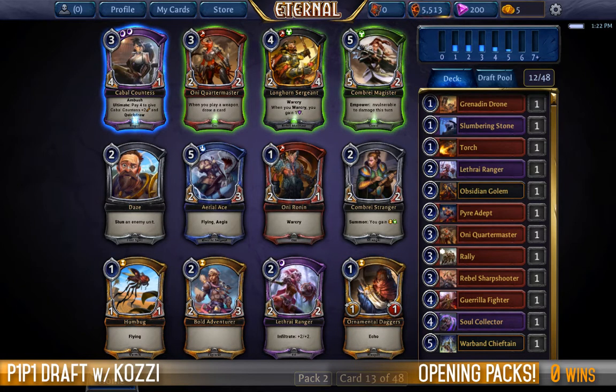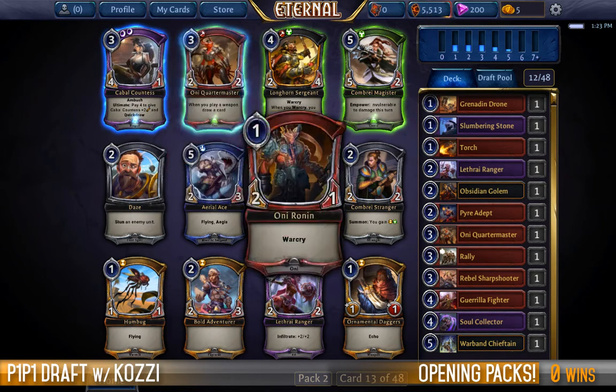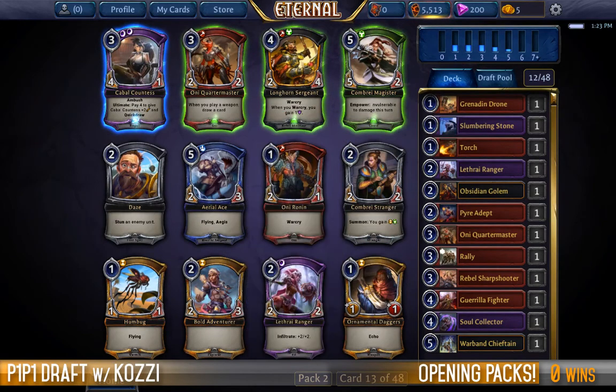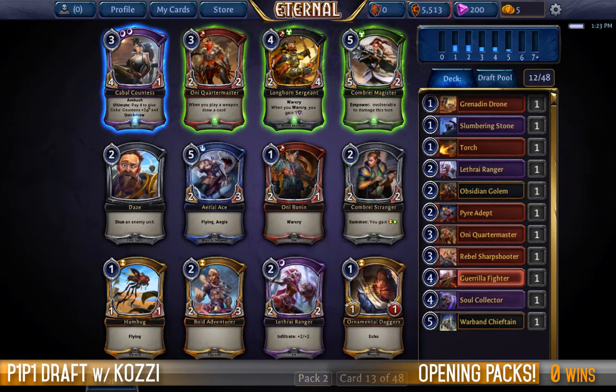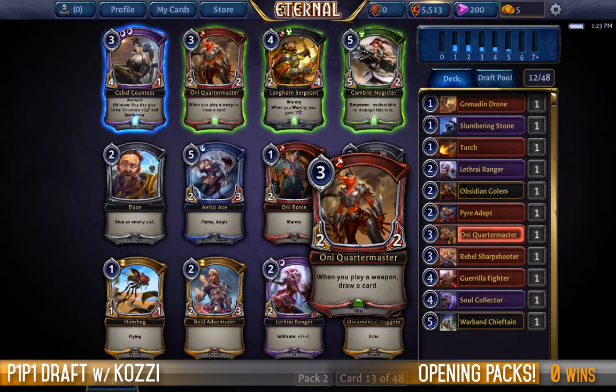Whoa — Sharpshooter last pick! Geez, my colors are open. I'm really sitting in the right seat. Now I've got an arduous decision: Cabal Countess is a very powerful card. Only Quartermaster could allow me to basically guarantee that I get an engine running. Only Ronan, Lithari Ranger — all things that I want to be doing. Man, that's a choice. Have we drafted anything off-color? No — literally every single card that came to us was on color. Rally is the most dubious out of everything else. Wow, what a first pack!